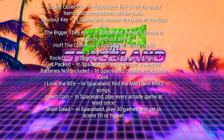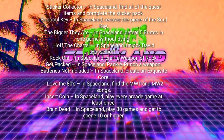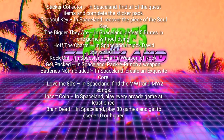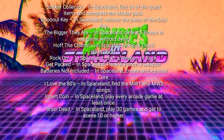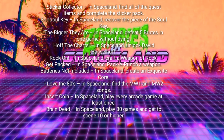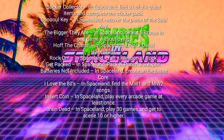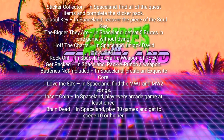Achievement number one is called Sticker Collector. In Spaceland, find all of the quest items and complete the sticker pack — I'm guessing that's like a card pack that you can obtain. Achievement number two is called Soul Key. In Spaceland, recover the piece of the Soul Key. I'm going to say that is like a part of the easter egg where you've got to find the key and use it for something.